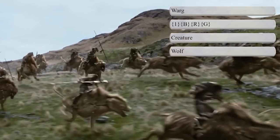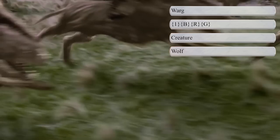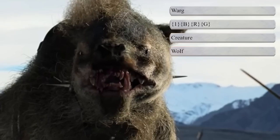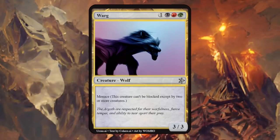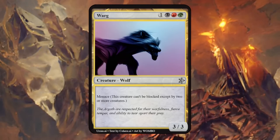Then we have the Warg, a breed of giant, intelligent, and malevolent wolves who lived in the Misty Mountains. Some were captured and used by Orcs of Isengard and Mordor, others had an allegiance with the goblins — these seem quite Jund-like, so black, red, and green. Warg is a 3/3 with Menace. Could probably benefit from Haste as well, but I like the simplicity here.